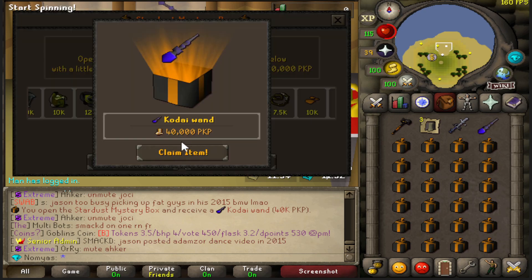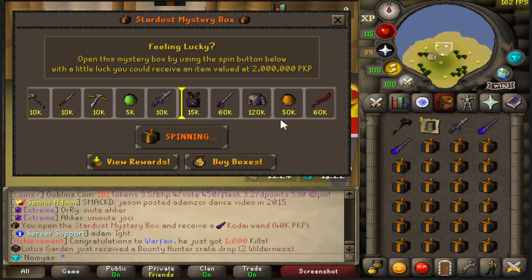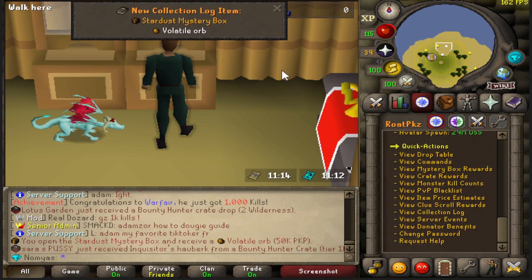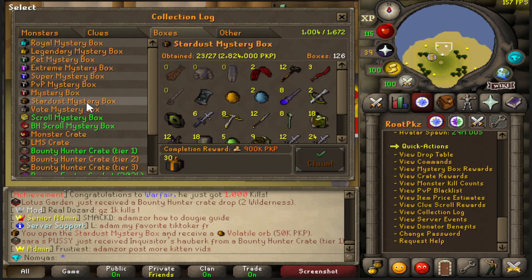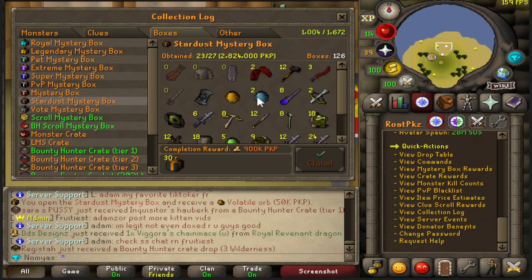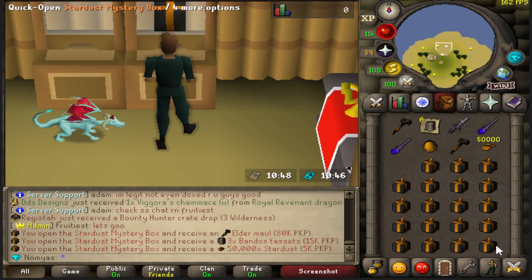I think that's Koda — yeah, okay, one more and then we're gonna quick open these. Let me check what collection logs I need. I think I need this orb — orb orb orb — yes, that's a collection log! I need this wallet too. So now I need the rapier and ancestral, of course. No ancestral hat in here though, that's weird.